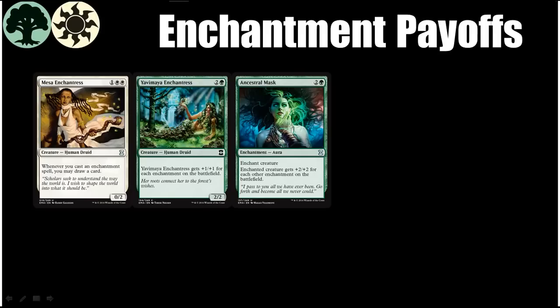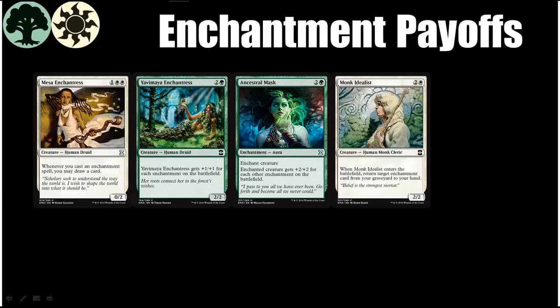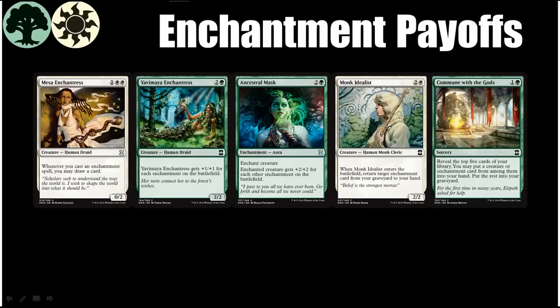Next I have Monk Idealist. This card is probably only really needed as a one-of in a good enchantment deck, but being able to get back your good auras or removal spells is pretty good. Last, we have Commune with the Gods. If you are digging for one particularly powerful enchantment in your deck, this is a good way to do it. Unlike the other cards on this list, Commune with the Gods will also be sought after by people playing the blue-green threshold deck, where it is likely better than it is here.